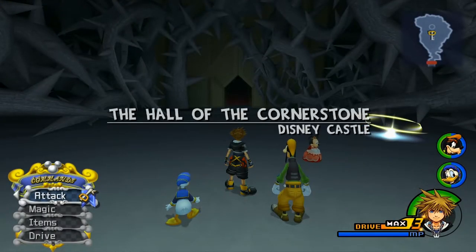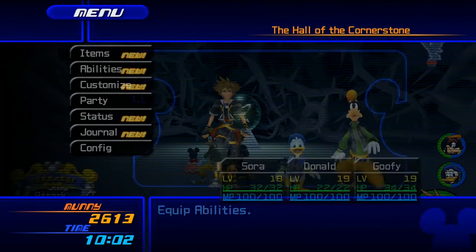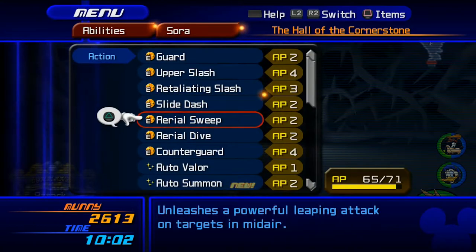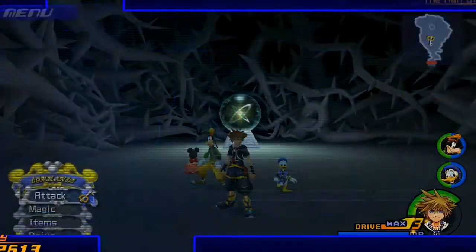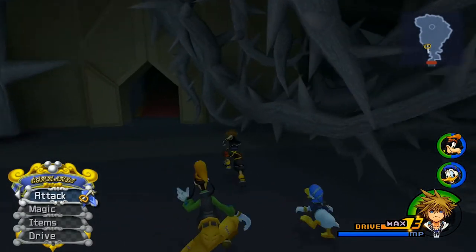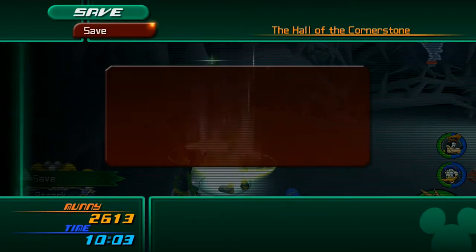So we find ourselves here in the Hall of the Cornerstone after all of that. We can talk to Minnie — she's basically going to tell us to go to Hollow Bastion. We can check our abilities too. Donald has MP Rage, which we haven't equipped yet. Goofy has Hyper Healing. Sora just learned Auto Summon, but we don't really want that because we want access to those reaction commands — that's like numero uno important. There's no point heading up to the Audience Chamber, there are no items there. So let's go ahead, save, and then head to the world map.